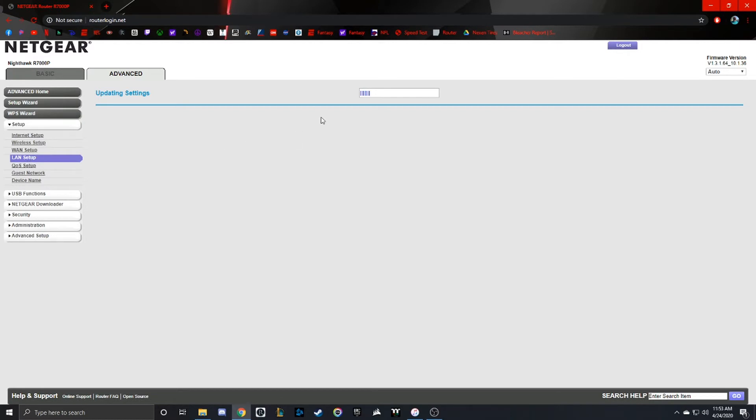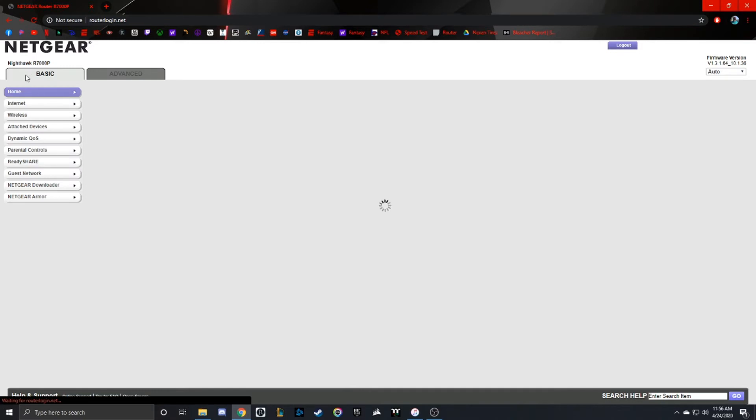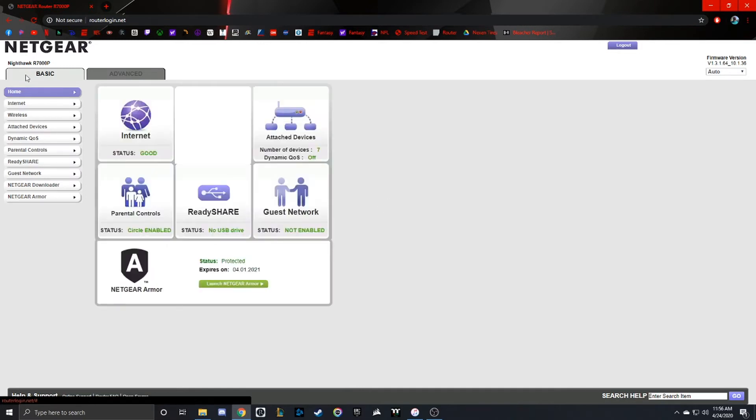It's going to update the settings — sometimes this takes a moment. Once that's done updating, your router might restart and might kick off the internet for a second. But once it's done, which you can see on your screen, everything will refresh and you'll be able to get back in. Just refresh the page, you might have to log back in, and then we can continue.